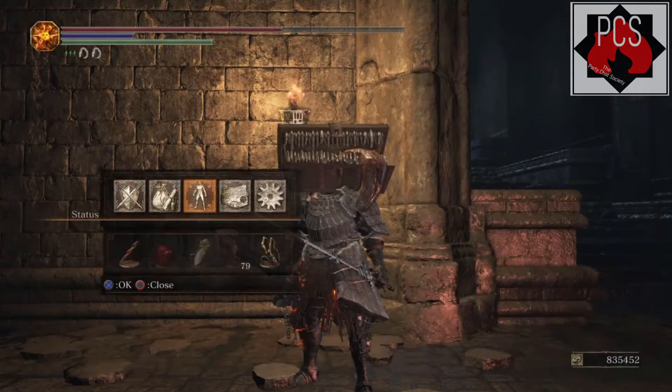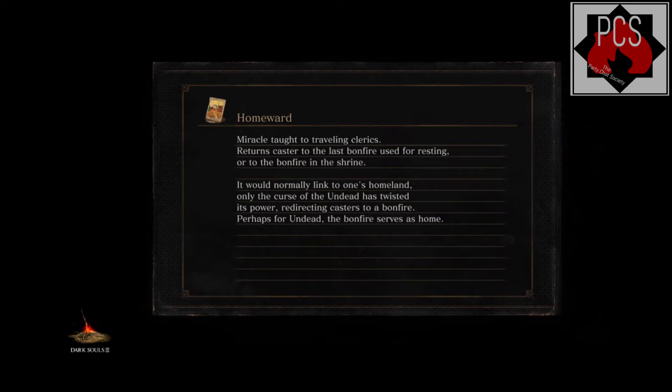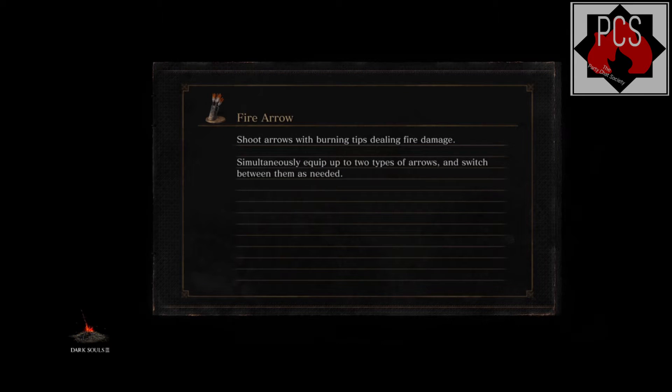To further increase your soul gain, you'll also want to equip the Covetous Silver Serpent Ring. I was getting around a hundred thousand souls every seven to eight minutes, and was mostly going for the proofs. Going for thirty proofs, I gained around 25 million souls.